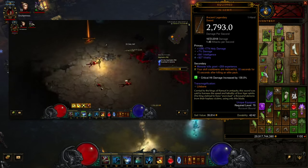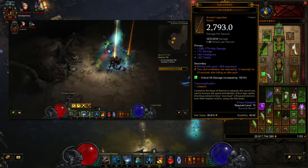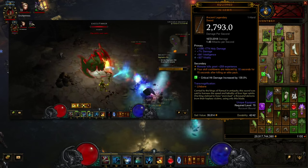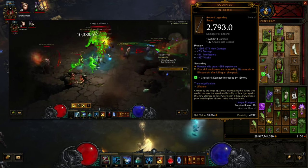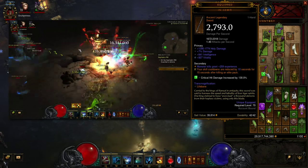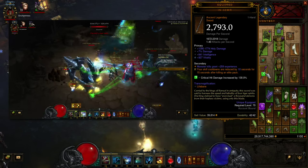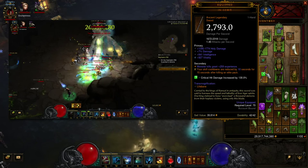Jade Harvester's Mercy: intelligence, crit damage, crit chance, and a cooldown reduction roll. For the InGeom, you want as much damage out of it as possible. You really just want it to be ancient and at 10 seconds, because at 10 seconds it takes care of all the cooldown on Spirit Walk and almost all the cooldown on Soul Harvest. You could make it work with an eight or nine second InGeom, or potentially cube the InGeom to always get to 10 seconds.